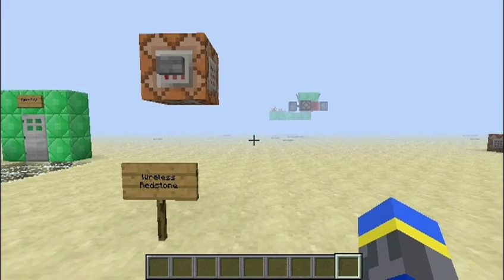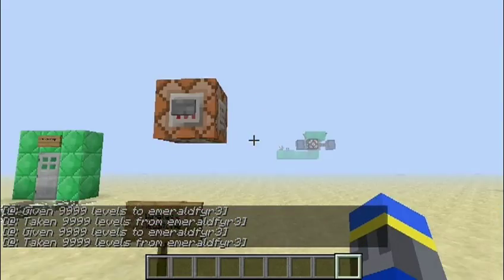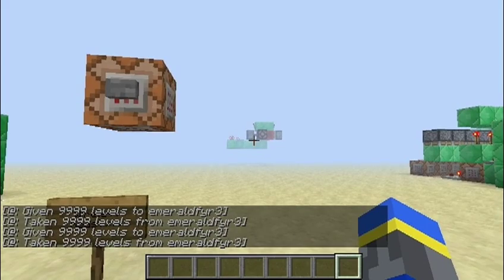Next up, we have some wireless redstone. I'll press this button, and that lamp will turn on. I'll press it again, and the lamp will turn off.